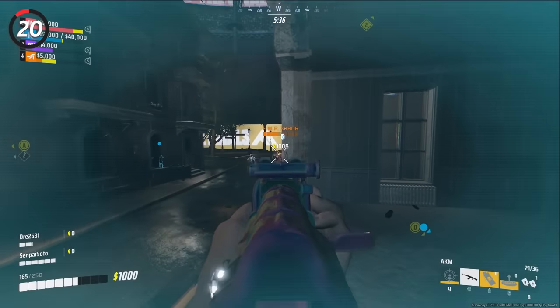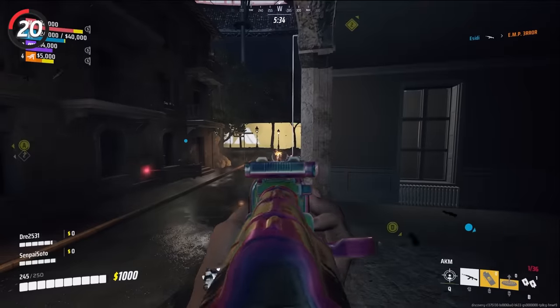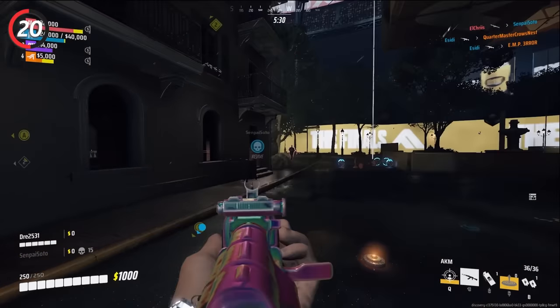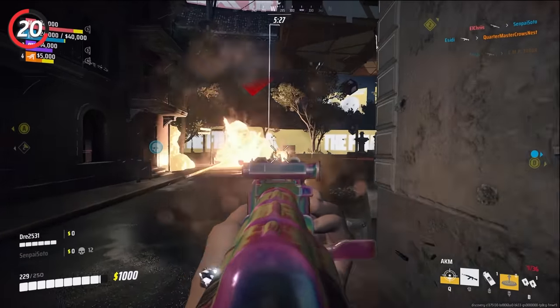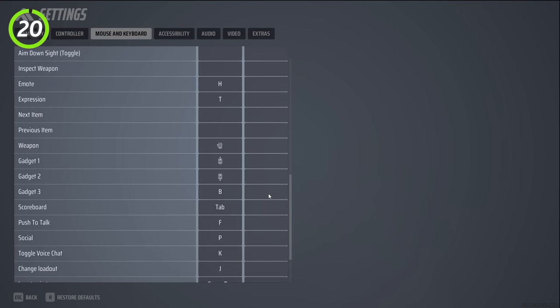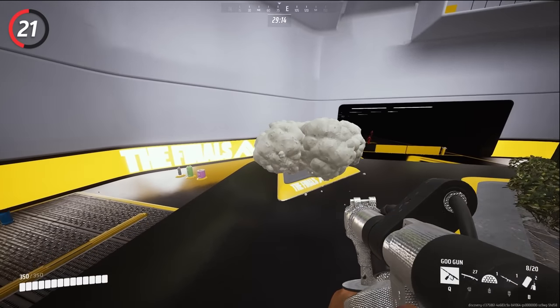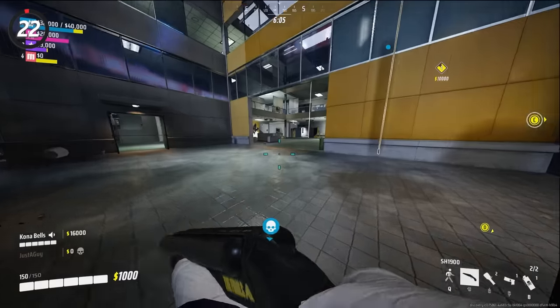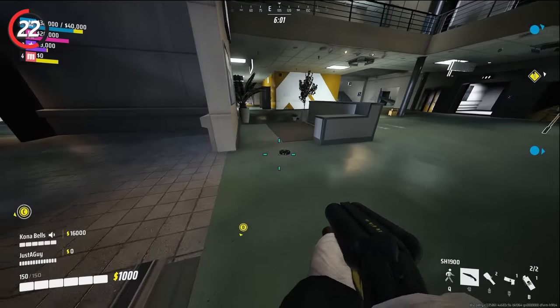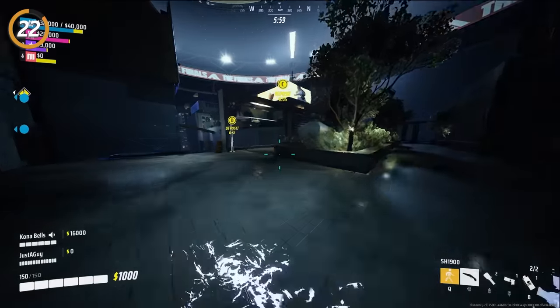Change up your keybinds. The problem with the default keybinds is that you constantly have to move your fingers off of your movement keys to use your abilities. Switch it around so you can quickly use your abilities without much effort. Use the goo gun to block off jump pads and slow down enemies. Mines have a distinct ticking sound, so always be listening for it so you don't run into any on accident.